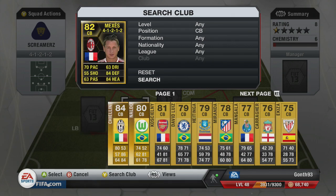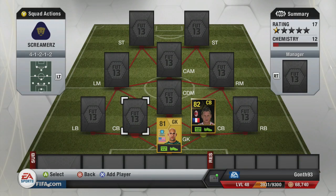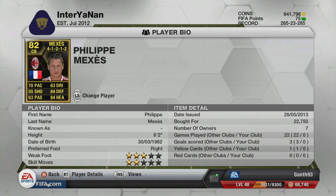We're going to be using Mexes. Everyone better remember this goal because it was absolutely insane — the bicycle kick he scored. Make sure to click the screen and go and check it out. It is an amazing goal if you haven't seen it. I didn't even know Mexes had that in his locker, and out of nowhere he just pulls off one of the greatest bicycle kicks I've ever seen.